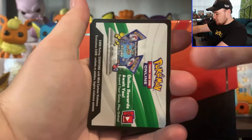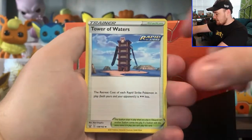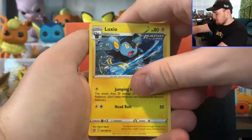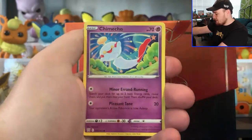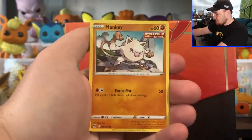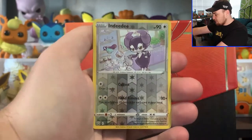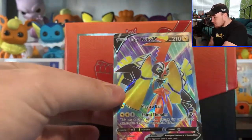Pack number two, another Waiko card. Metal Energy, Escape Rope, Tower of Waters, Lexio — it does have the Rapid Strike logo up in the top there. Trimeco, Hone Edge, Horsea, Mankey, Galarian Slowpoke, we got Reverse Hollow NDD, and we got the Tabu Koko Flark V.